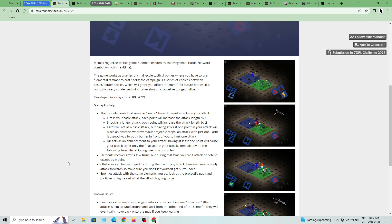Gameplay help: The four elements that serve as ammo have different effects on your attack. Fire is your basic attack — each point will increase your attack length by 1. Shock is a longer attack — each point will increase the attack length by 2. Earth will act as a basic attack, but having at least one point in your attack will place an obstacle wherever your projectile lands. An attack with just 1 Earth is a good way to put a barrier in front of you to take one attack. An air attack acts as an enhancement — having at least one point will cause your attack to hit only the final spot in your attack immediately on your following turn, also skipping over any obstacles.